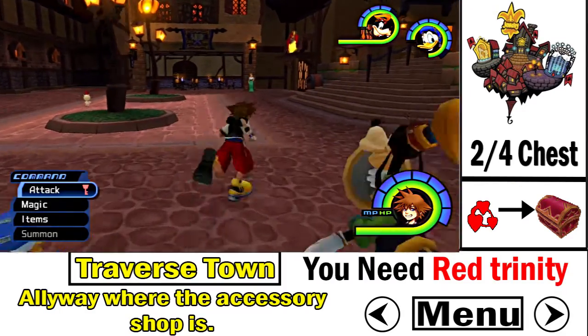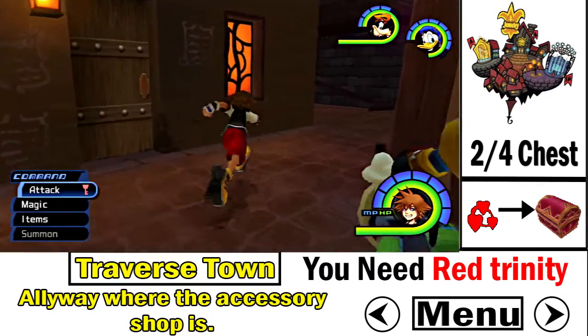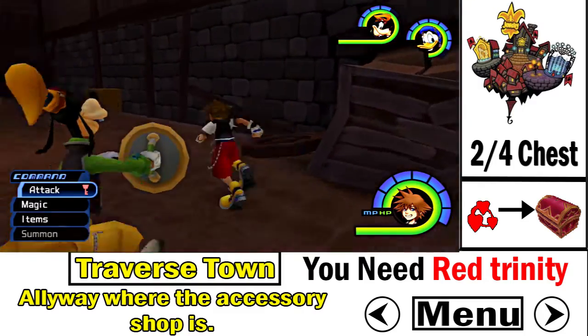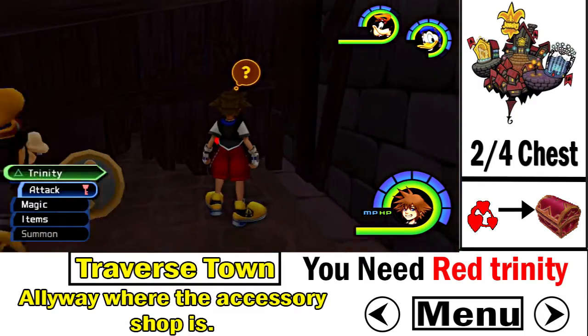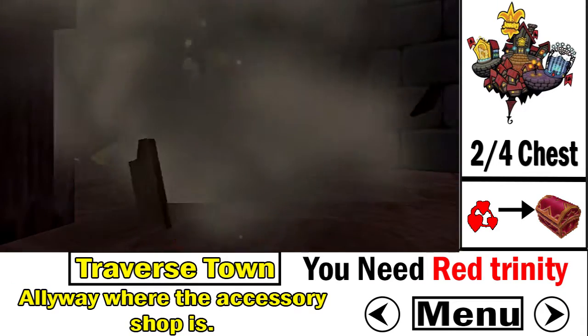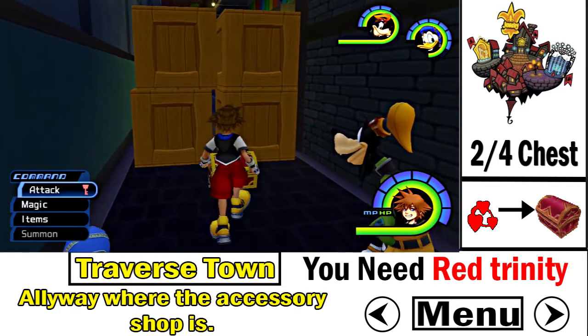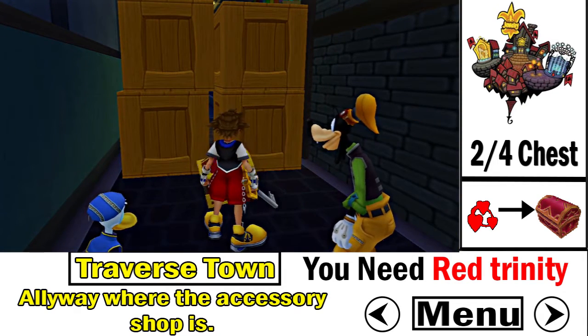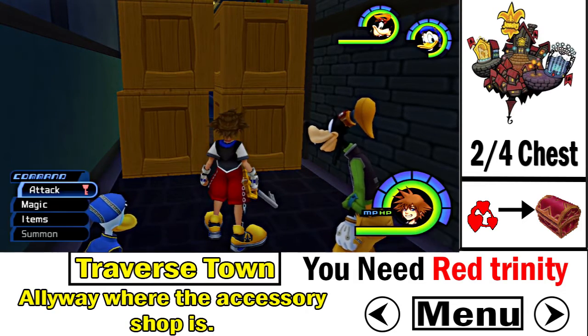The second treasure chest is in the alleyway where the accessory shop is — where Sora came to Traverse Town for the very first time. You need the red training mark for this. If you don't know how to get it, just seal the keyhole in Wonderland. Use the red training mark to redirect you to the red treasure chest, and there's the second treasure chest.